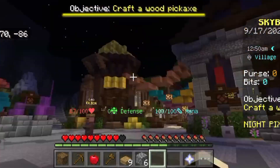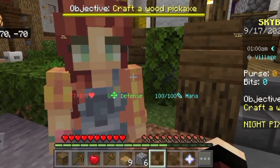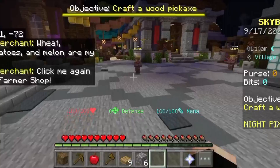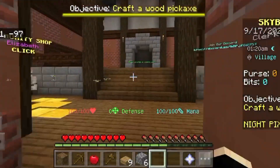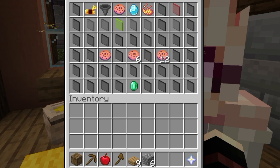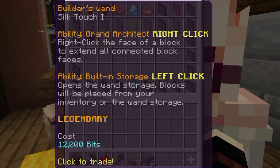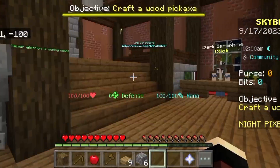So this is the basic Hypixel-like hub. Here you have a farmer which you can share with you, and you can see the community hall. Here you have a surprise which is not open. This is a community shop where you can buy a booster cookie, builder wand, and god potion, but you have to buy bits which you don't need to buy.